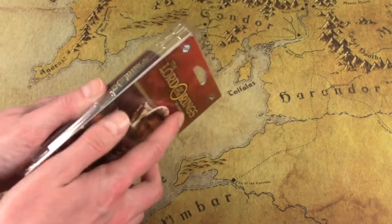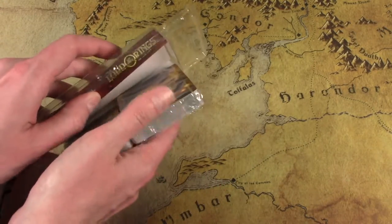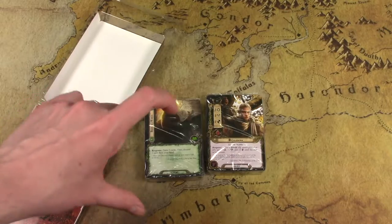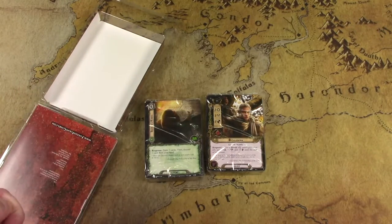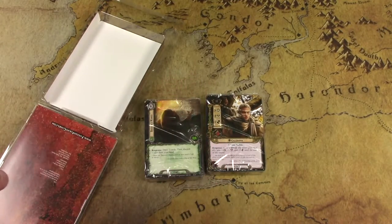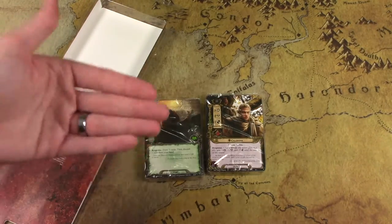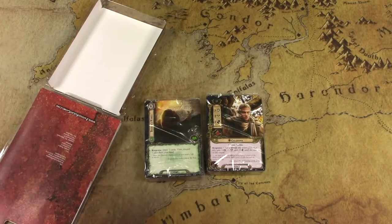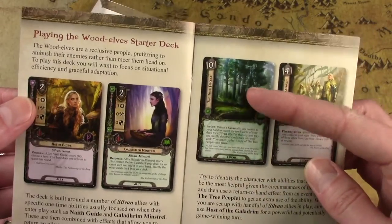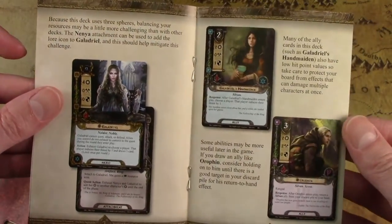Let's open up the Elves of Lorien deck — these are the Sylvan Elves. There is another Elf faction in the game, the Noldor Elves, which are very different. The Sylvan Elves are all about playing allies that have an enters-play effect. So the turn you play them, they have some cool effect. Then the Celeborn Hero will boost all of that ally's stats on the turn they enter play, and then you want to play a card that retreats them back into your hand so you can replay them for the enters-play effect again and again.